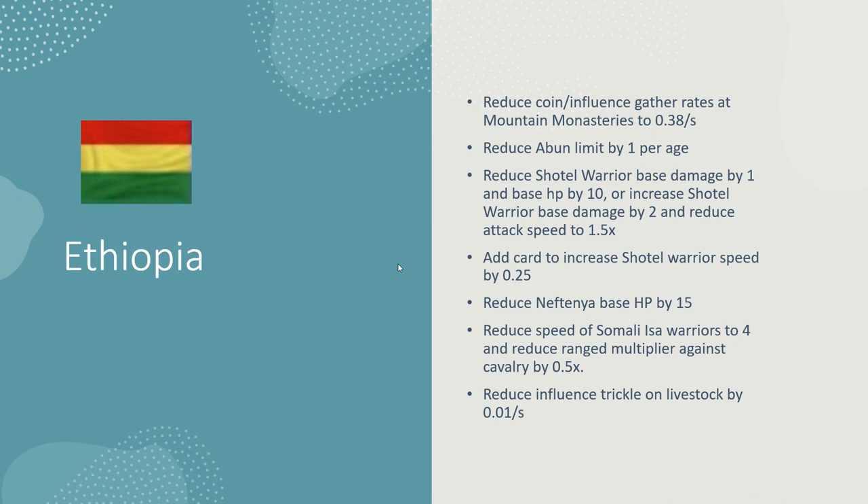In decent numbers shuttle warriors will beat musketeers, which makes no sense and is obviously way too strong. In the PUP the multiplier has been changed — they'll do less damage but lose to musketeers harder now, which is what they should do anyway. That's like 50% of why they're OP. You've got the other things like the Isa warriors, whose speed was reduced by 0.5.